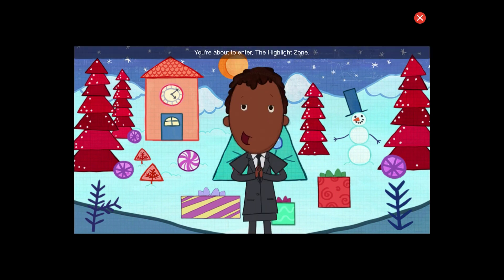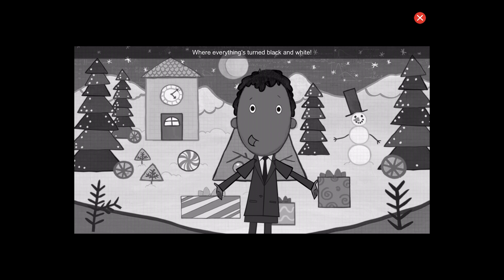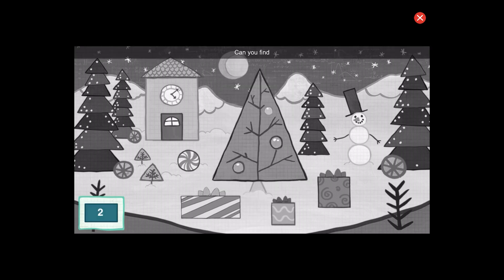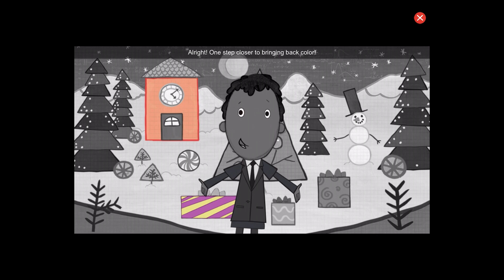You're about to enter the highlight zone, where everything's turned black and white. Find the hidden objects to bring back the color. Can you find two rectangles? Great! That's one. Nice! That's two. All right! One step closer to bringing back color.